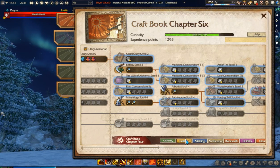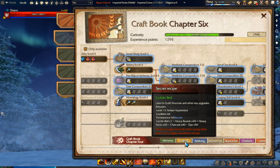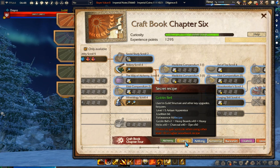So that's one way to learn these recipes. All you have to do is just craft some stuff in a particular crafting school — be that brewing, blacksmiths, silversmiths, alchemy, potion crafting — it doesn't matter.